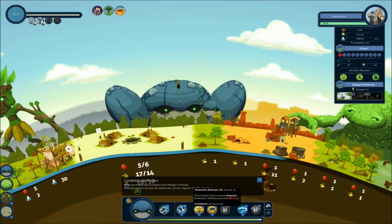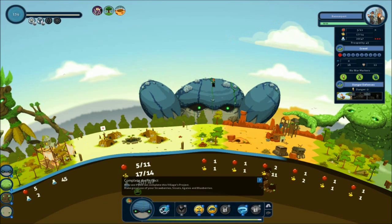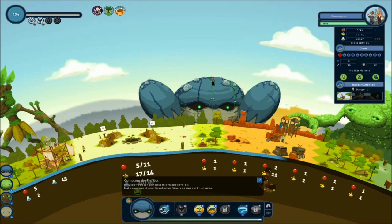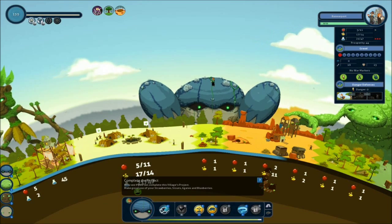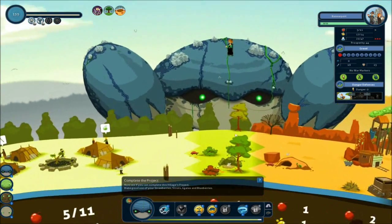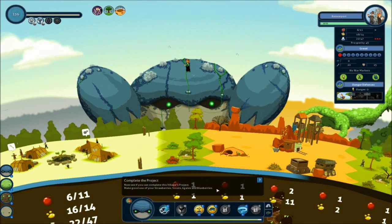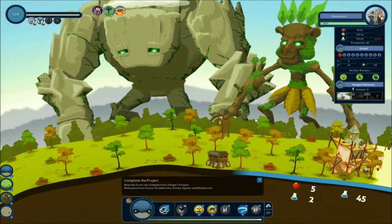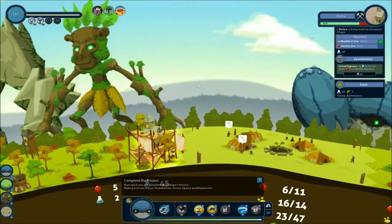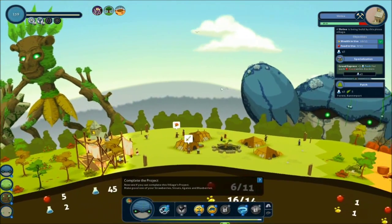We're going to give them some domesticated animals right here. I think they're going to be chickens. Now, I think the key to this game, like I said before, is to create optimal symbiosises — if that's a word. So you'd have to keep that in mind when placing things down. We're working on this shrine and we need 15 food in 16 minutes.